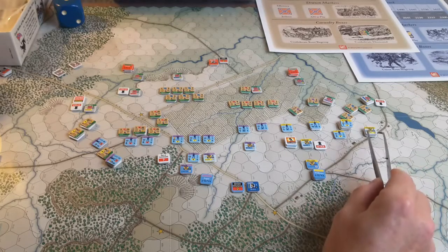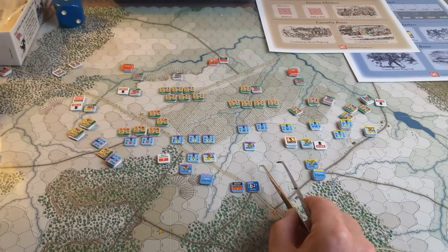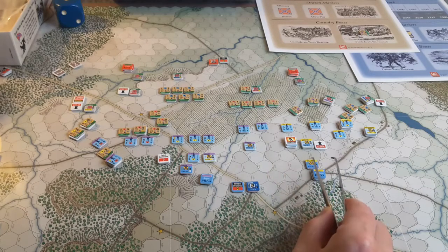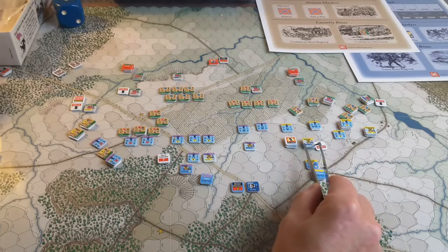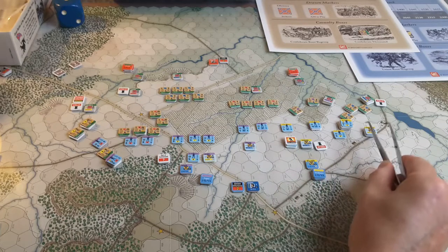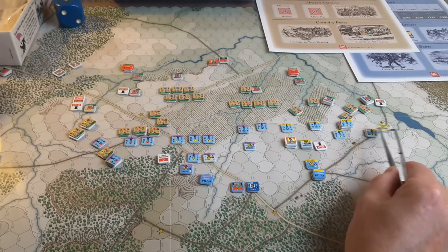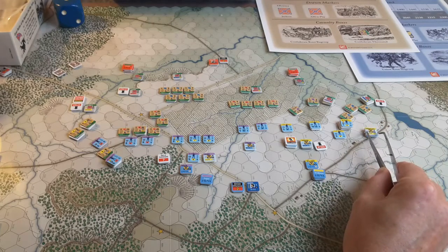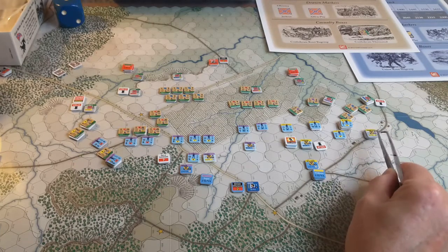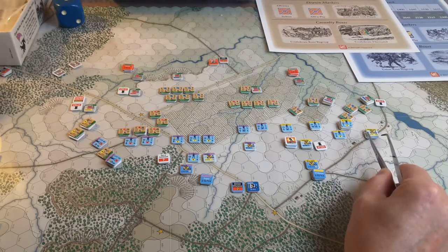Looking over here on the right — Williams was the one to activate last, which was good for him. It allowed him to attempt some rallies with his last division activation, which he did here, and he failed. Even though he's with the unit itself, which is a bonus for that for every star. Over here, Crawford put himself out of command to get all the way over to the 46th PA and did manage to rally this unit. It is no longer disordered, and it's a pretty sizable unit, so pretty important for his brigade.